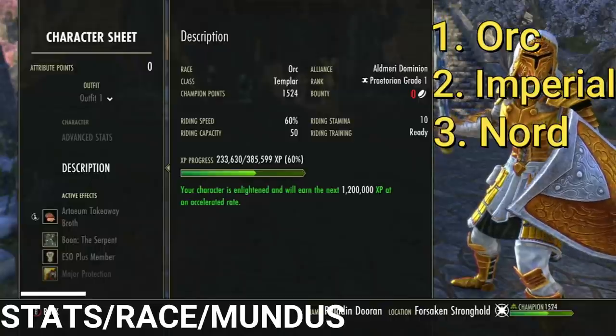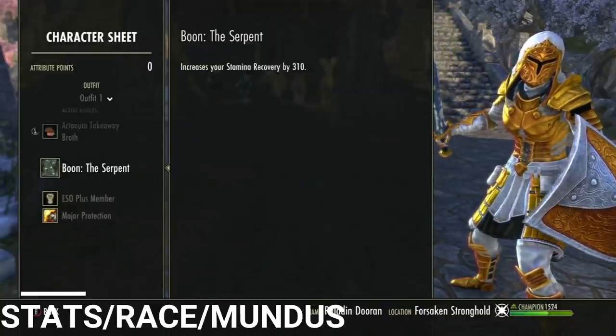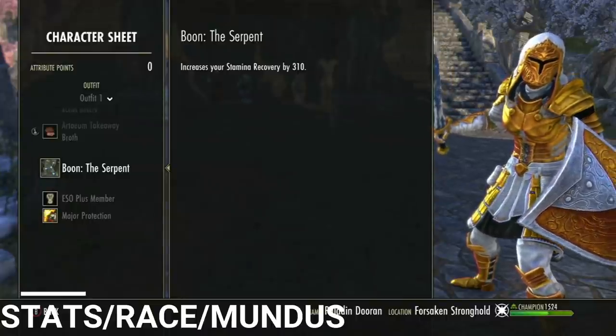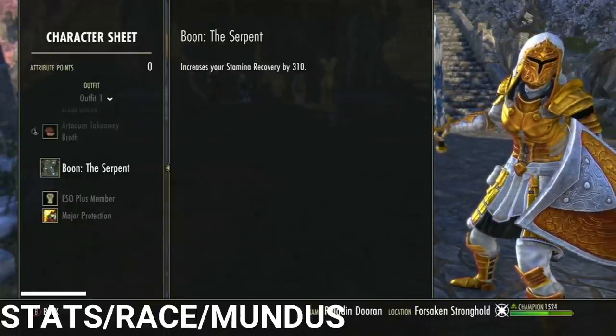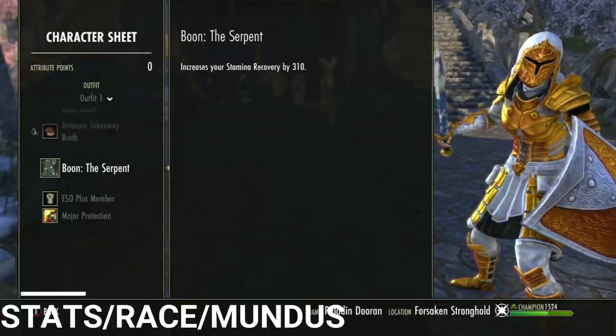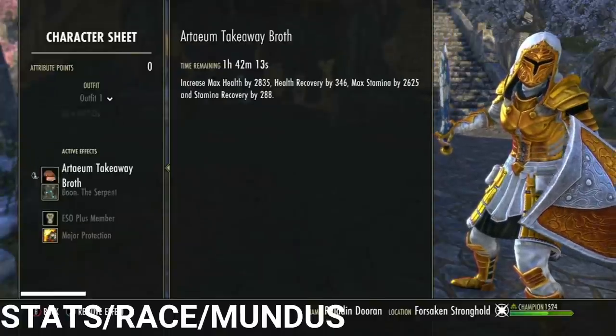For Mundus Stone, I'm using the Serpent, and I highly recommend you use the Serpent and nothing else. I don't think anything else is going to be worth using on this build — just trust me on that. We'll talk about food later, but that's it for stats, race, and Mundus.